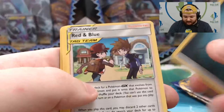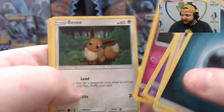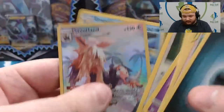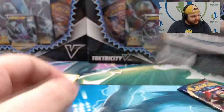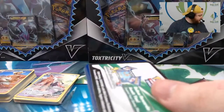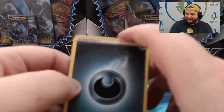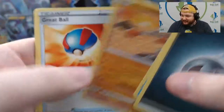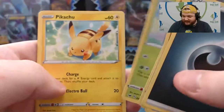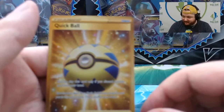Cosmic Eclipse, box three: Darkness Energy, Red and Blue, Anorith, Kricketune, Phantump, Alolan Grimer, Magnemite, Flabebe, Eevee, Stoutland Character Rare, and Empoleon. Two hits! Sword and Shield pack: Darkness Energy, Seeking, Hitmonchan, Great Ball, Scorbunny, Sudowoodo, Maractus, Pikachu, Galarian Meowth, Reverse Pokemon Catcher, and a Quick Ball Secret Rare! Box number three wins. It's the best one.